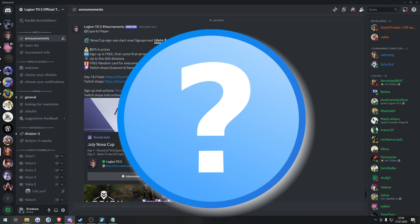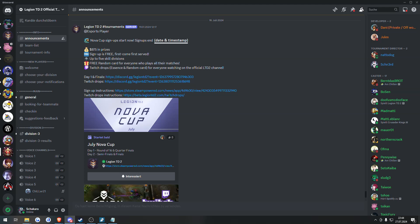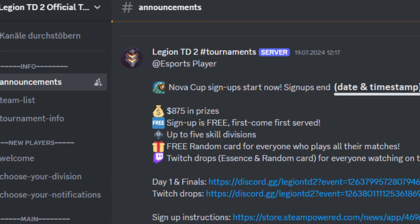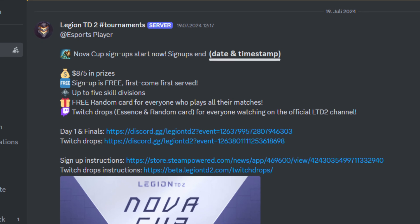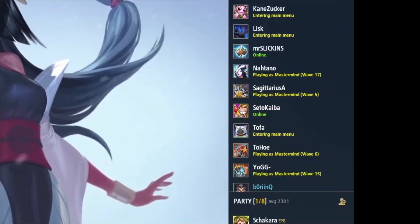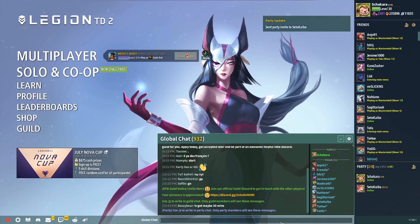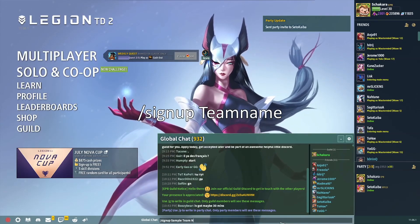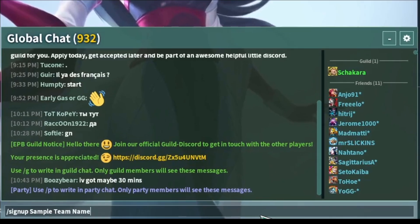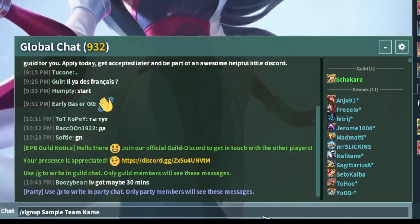How do I sign up? To sign up for the Nova Cup, you should join the official Nova Discord. Please look for the second link in the description and find the hashtag announcements channel, which will tell you when the Nova Cup will take place. Usually it is announced one week before the actual cup. When the announcement is made, you'll want to launch your game, go into a party with the respective player that you want to take part with, and then type into the global chat: slash sign up team name. Take note that sign up is one word, and in this case you'll see that I'm using sample team name as our team name.